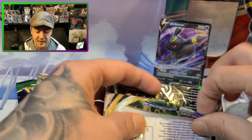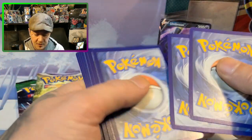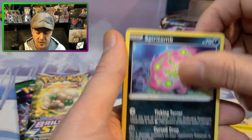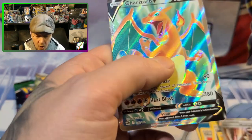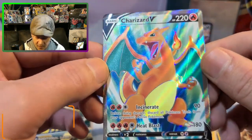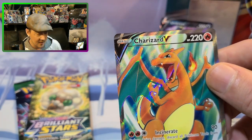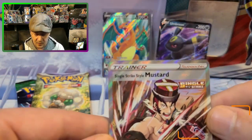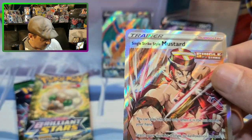On to the Brilliant Stars — hopefully we can get something out of here. There are some great cards in this too, Charizards everywhere in this one. Exeggutor, Choice Belt, Staravia, Spiritomb, Impidimp Star, Riolu — oh we got a Charizard! We got a Charizard V! Oh no way, dude! My hands are shaking! We got the Charizard! And we got a Single Strike Mustard — look at that, that's actually a really cool card too. The colors — oh my god, we got a double banger out of that!